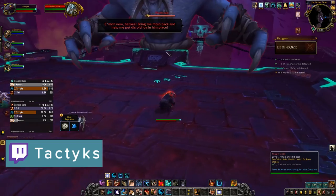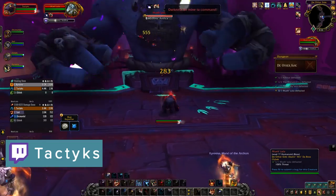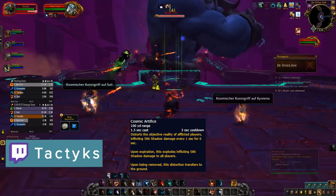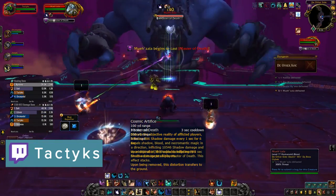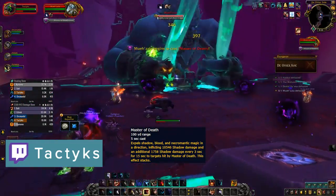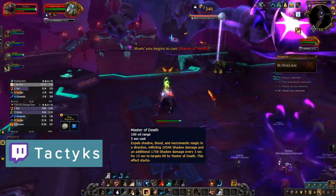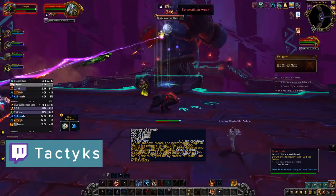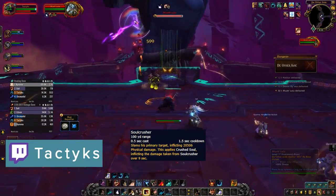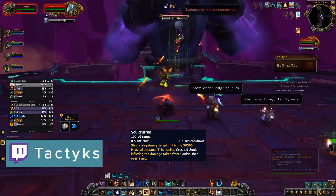That brings us to the last boss of the dungeon, Mueh'zala. Your damage in the boss phase doesn't matter too much so focus more on surviving. He will shoot Cosmic Artifice at players which will leave a bomb after expiring or being dispelled that explodes in a ten yard radius. He also has a three-part combo in Master of Death which deals big damage to either the left side, the right side, or the front part of the platform in a random order — telegraphed by his arm motion so keep an eye out. He also has Soul Crush, a big tank hit that also leaves a nasty dot, and if no one is in melee he will deal shadow damage to all party members, so make sure your tank is always in range.